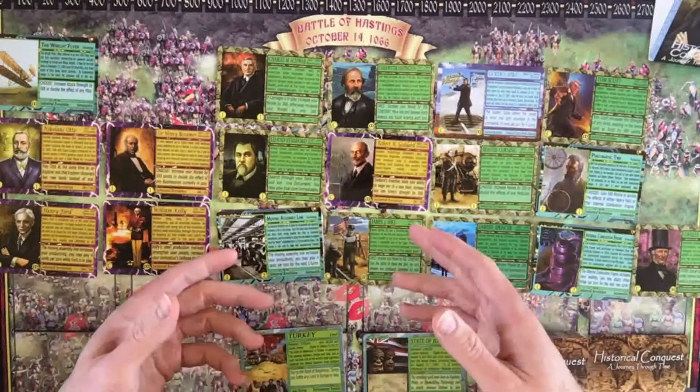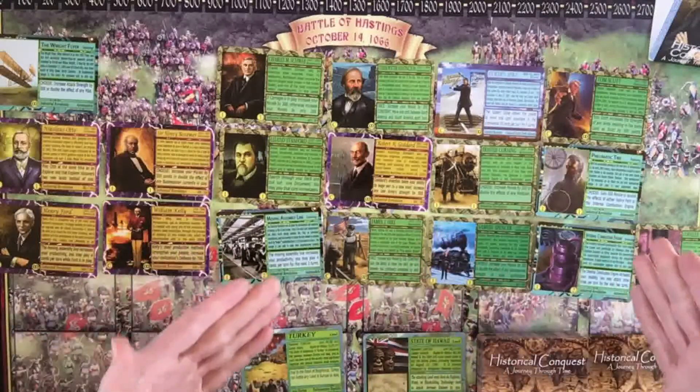If you've played Historical Conquest in the past, you know that these were some of the questions people had — can I use it right away, or do I have to hold on to it? Now with 2.0 symbols, you know exactly which card is able to be used and when.